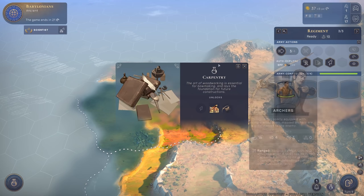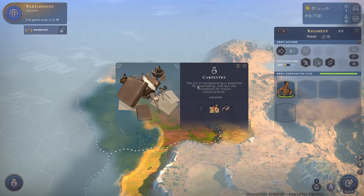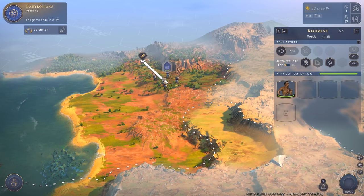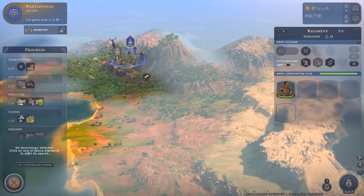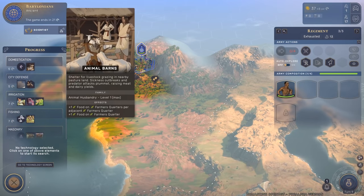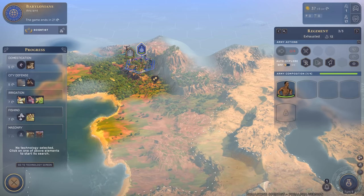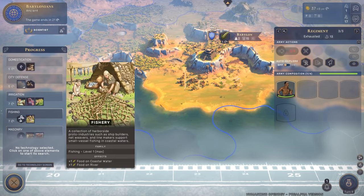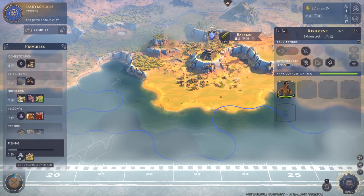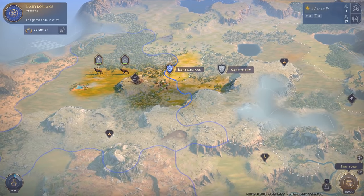To the west we have carpentry - that was actually science points we got, so we can finish a research right now. Carpentry gives us the ability to clear forests, the lumber yard, and the archers. The art of woodworking is essential for bow making and lays the foundation for future constructions. We can also go with fishing since we have coastal tiles. City creation is happening next turn.